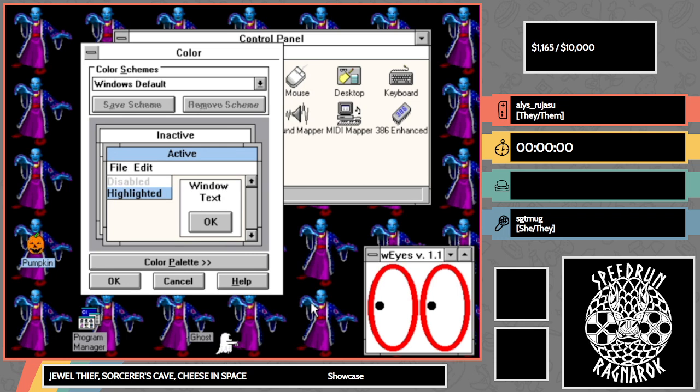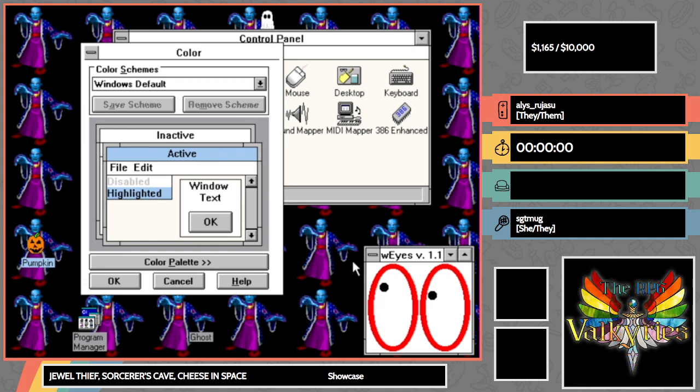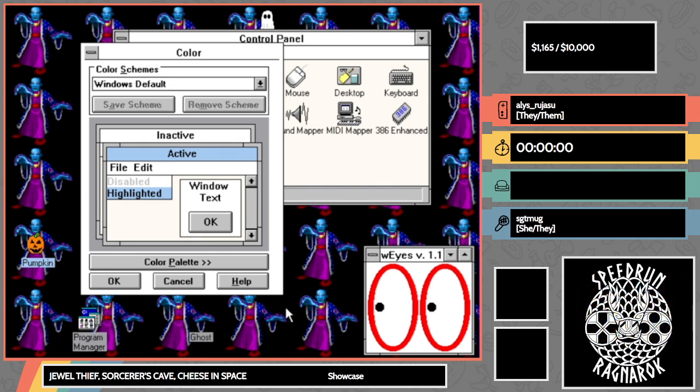With that, back to the game. Alice, please go ahead and introduce yourself and let us know what we're looking at here. Hello, I'm Alice Rajasu and I'm going to be showcasing some shareware for Windows 3.1, which is the operating system you might have used if you were around in the early 90s.